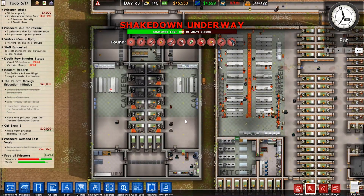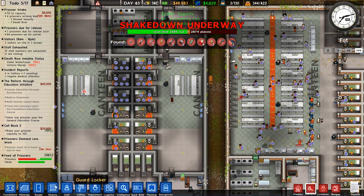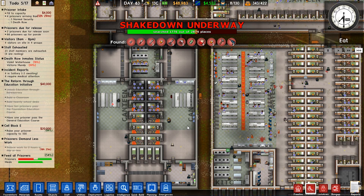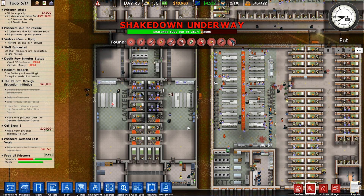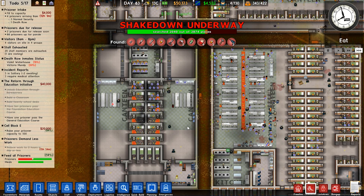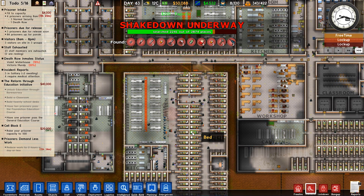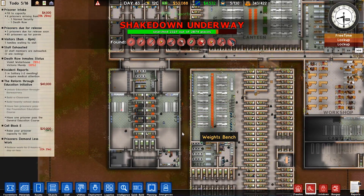It looks like Supermax are enjoying some nice canteen time where they might be talking on the phone with their loved ones. In Supermax, we don't need TVs and stuff in the canteen - they just need to be able to talk on the phone. Everything else that they need is inside their cells. They have TVs, weight benches, prayer mats and everything. So they can do everything they need to do in the vast amount of time that they're locked up during the day. And then when they come into the canteen to eat, they can make a quick phone call to their loved ones, and their needs should all be satisfied.